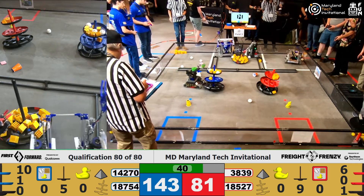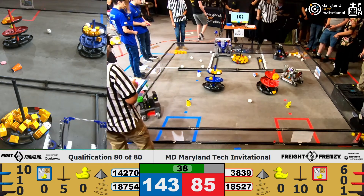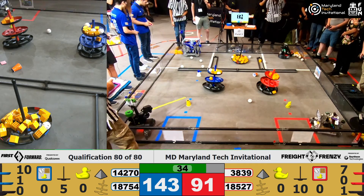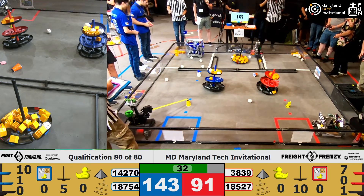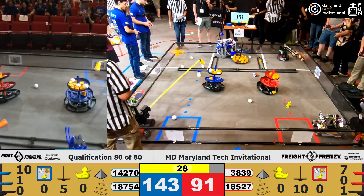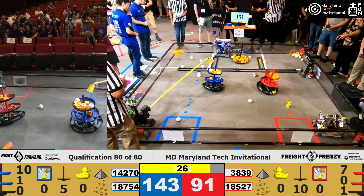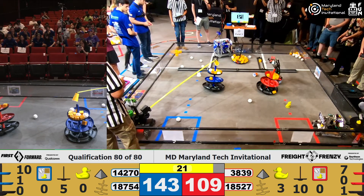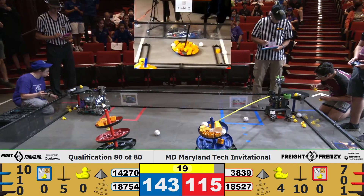With only 40 seconds left in the game, we've got a strong score for the Blue Alliance. Not seeing much defensive play here either, but that's pretty normal — usually defensive play is going to be something that you see further on. As the endgame begins here, we're looking at GNCE trying to score one of their caps, but it's a little bit precarious. These robots are trying to both get the ducks off and score their team marker on top.